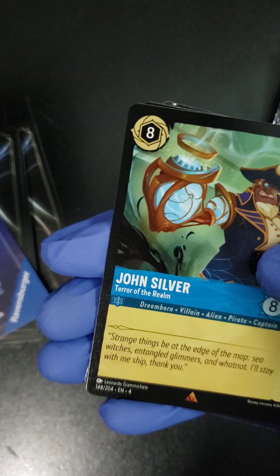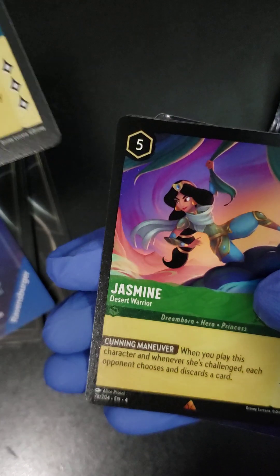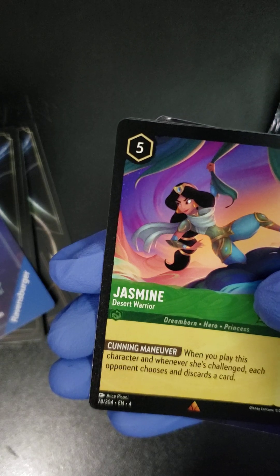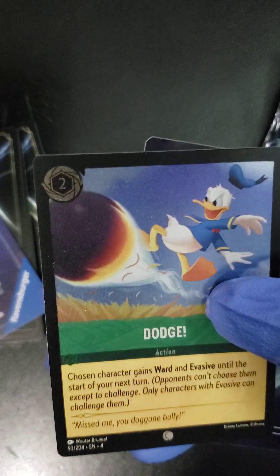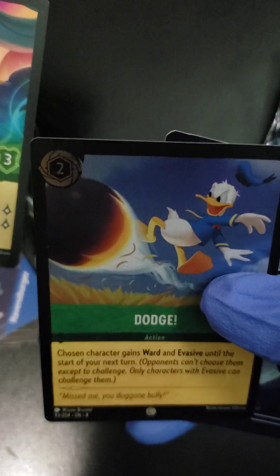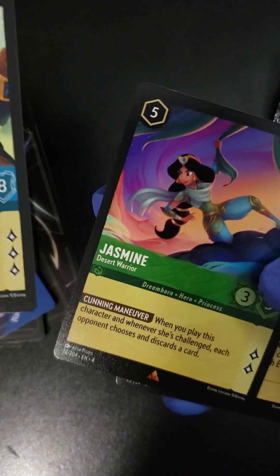Follow that up with a John Silver, and a Jasmine, and a Dodge Foil. Alright, we will take it. Look at that — a John Silver and a Jasmine.